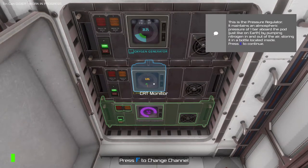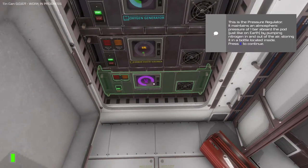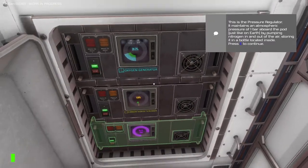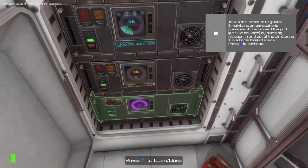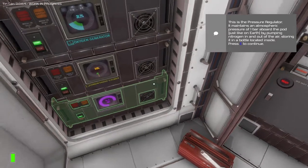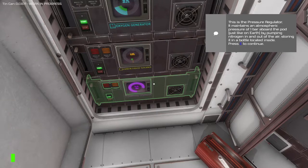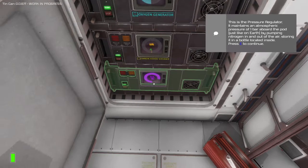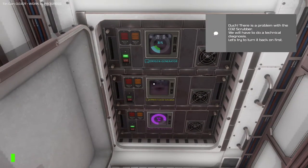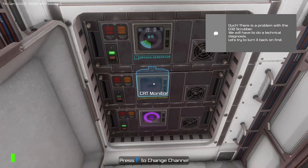This is the pressure regulator. It maintains an atmosphere — 0.5%, okay, that's good. These are all different modules here. It maintains an atmospheric pressure of one bar aboard the pod, just like on earth, by pumping nitrogen in and out of the air, storing it in a bottle located inside. The game's got some really interesting sound effects.